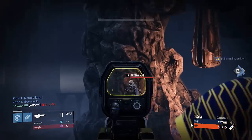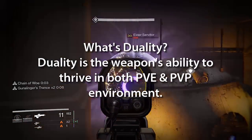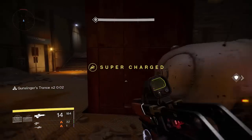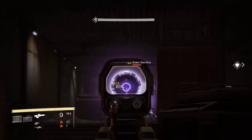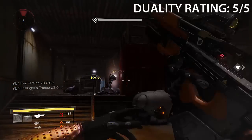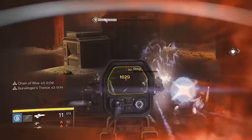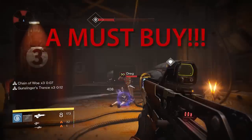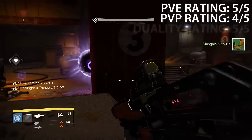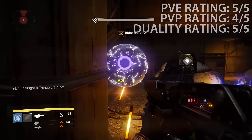Lastly I like to rate guns on their duality — the weapon's ability to thrive in both the PvE and PvP environments. Because vault space is vastly limited for most players, duality plays an important factor in determining the purchase power of a gun. I give the Badger CCL a duality rating of 5 out of 5. Being a beast in both PvP and PvE, you'll find very few opportunities where the scout rifle is outclassed. It's a great buy — in my opinion a must-buy — for anyone in need of a great primary post-Dark Below DLC.